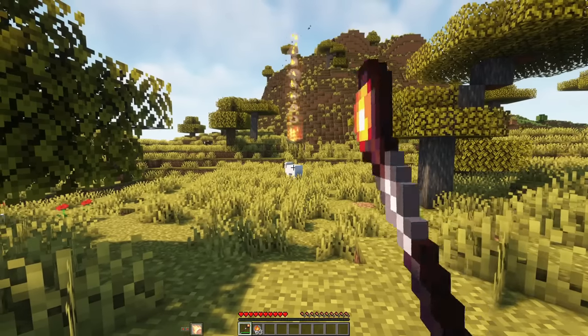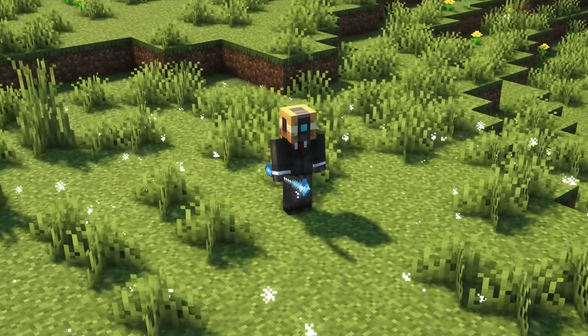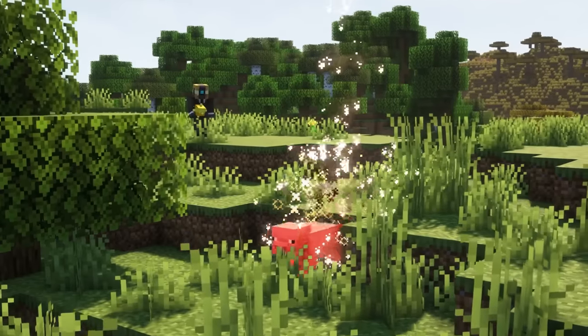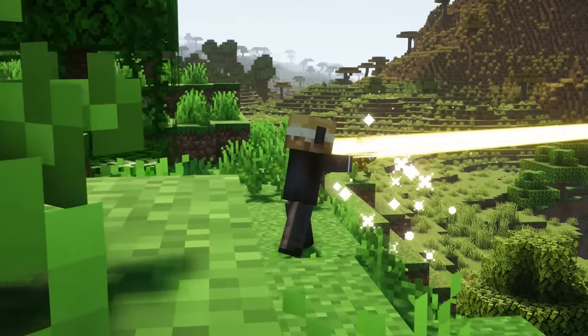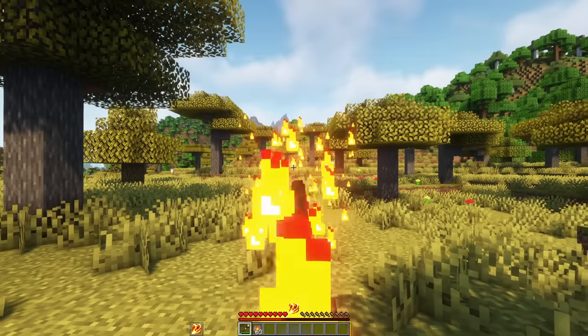Before we take a look at the different classes, note that unlike many other mods, when you use spells with this mod they won't happen instantly. You need to charge spells or sometimes channel them, which will be displayed with cool animations, particle effects and sounds. There are cooldown periods and so on.